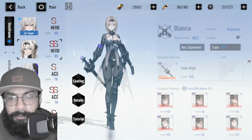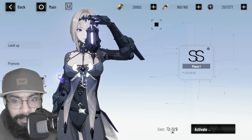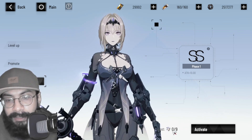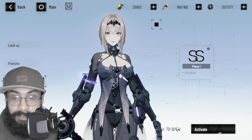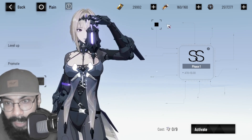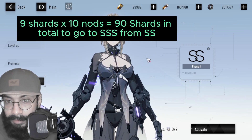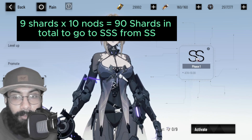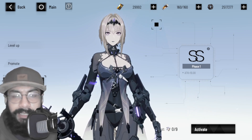If I want to take Bianca to Triple S, I need to unlock all those nodes again — but this time the cost is higher. Last time each node cost three shards, but now it has increased three times: nine shards per node. With approximately ten nodes, that means you need 90 shards total to go from Double S to Triple S.